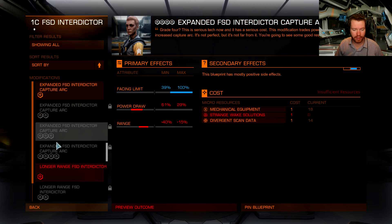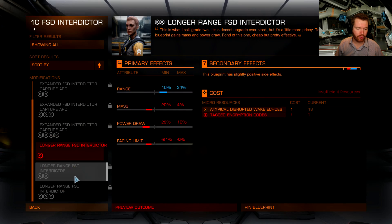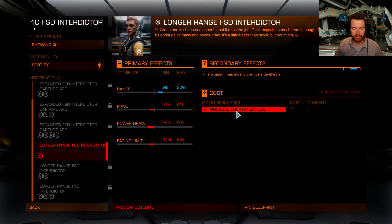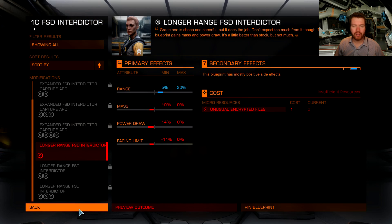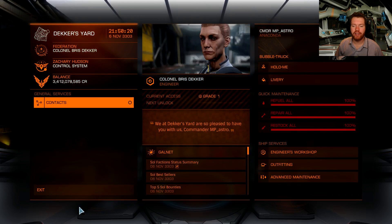Go out and collect the materials you need and you can level up. Or if you want to do long range on your frameshift drive interdictor, you can gather those materials and unlock that instead. That is pretty much it. This actually concludes our first block of engineers. I really hope you liked the video — if you did, give a like down below and consider subscribing to the channel. Until next time, I will see you guys in space.